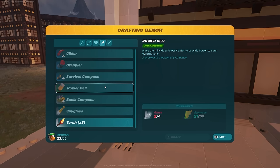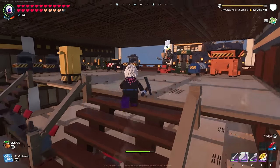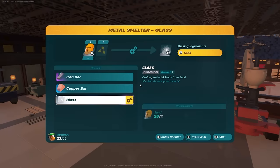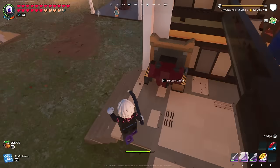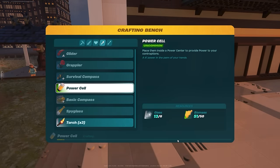If we go over to the workbench we should be able to come over to the power cell — this is what we need to power the vehicle. We need four more pieces of glass, which should be cooking. We have 11 in there — perfect. Now we come back down here and make a bio cell, just like this. We can craft it now.